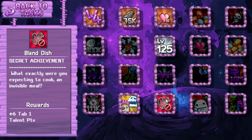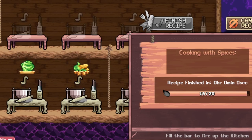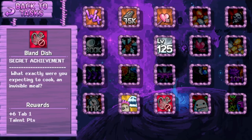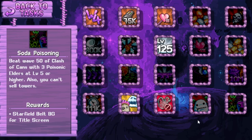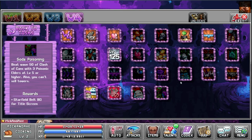If you want to know how to do the Bland Dish achievement, it's very simple. Let's go to recipe, remove all items, and click begin recipe. And then you finish it. I'm gonna make a separate video on this, but that's a reward for watching this far into the video. Level 5 Nothing: I see you enjoy reading upgrade flavor text as well. Steam exclusive. Soda Poisoning: Beat wave 50 of Clash of Cans with three poisoning elders at level 5 or higher - also you can't sell towers. Starfield belt background. And that's all the new achievements.